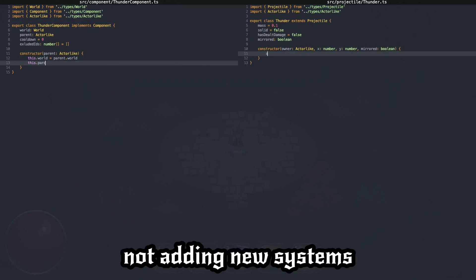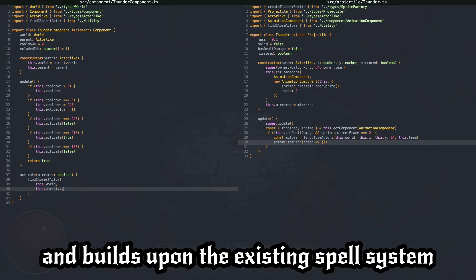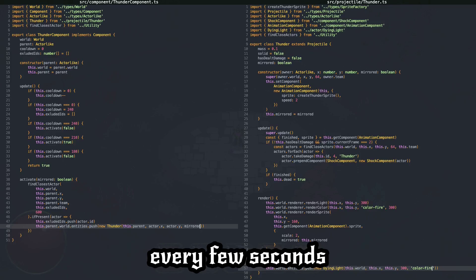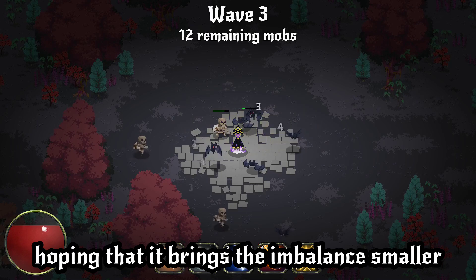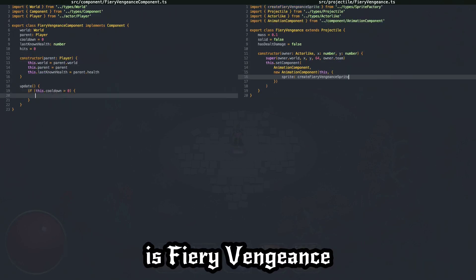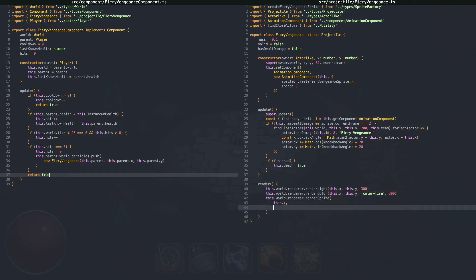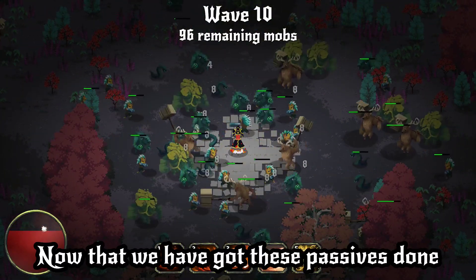I know, I just had a speech about not adding new systems. Let's cheat and consider it a part of the original plan, since this makes classes more unique and builds upon the existing spell system. Passive spells cannot be caused by the player — they are either automatic or activated by an event. Here, I implemented a thunder passive spell for the Shaman, which releases 3 bursts of lightning every few seconds. You can see it in action here. The purpose of this is to increase the offensive power of the Shaman, hoping that it brings the imbalance smaller. Let's repeat this with the Pyromancer. The passive spell of the Pyromancer is Fire Revengeance, which activates when the hero is hit 3 times in a short time span. It releases a massive explosion with high knockback, giving a chance to escape from an imminent defeat. Having done the code, this is what it looks like in the game.